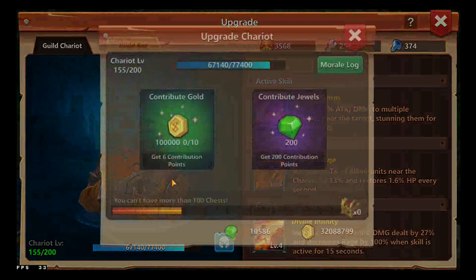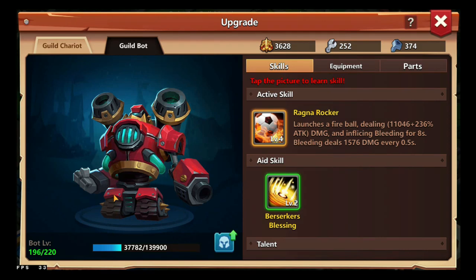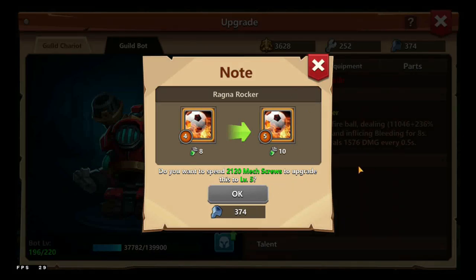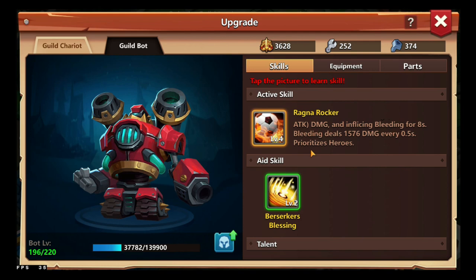The Guild Chariot — you can upgrade it with your gold and jewels. The most important one is the Guild Bot, which is on defense. It has skills; tap the picture to learn the skill. You need mecha screws to be able to upgrade it. The skill for the Guild Bot is customizable — you actually have to upgrade it yourself to have your own level on it. Launch fires a fireball dealing 11,046 plus 256% attack damage and inflicting bleeding for 80 seconds; bleeding deals 1,476 damage every 0.5 seconds, and it prioritizes heroes.